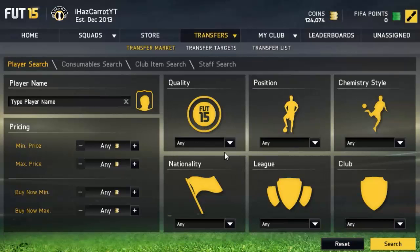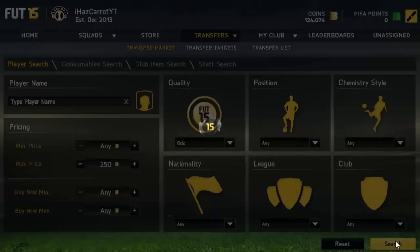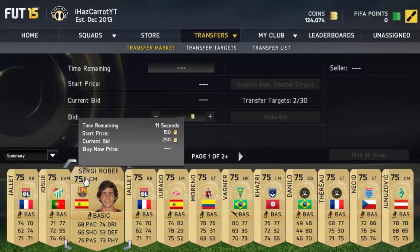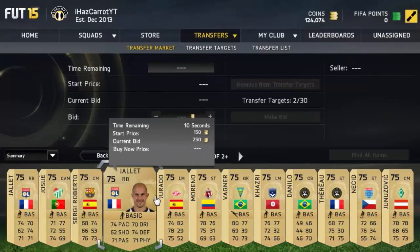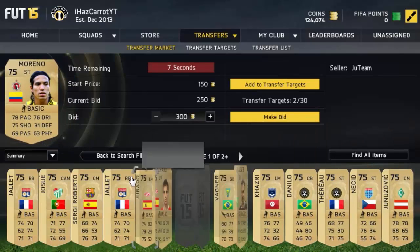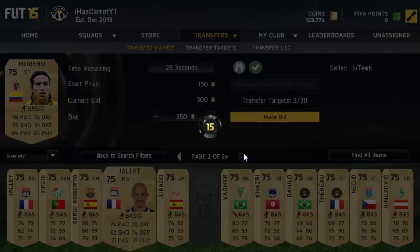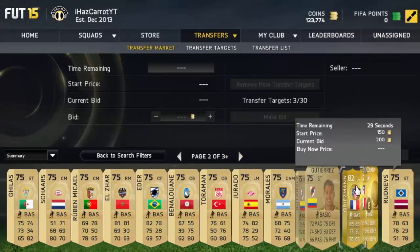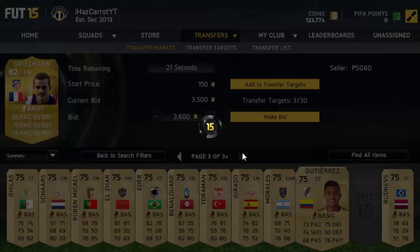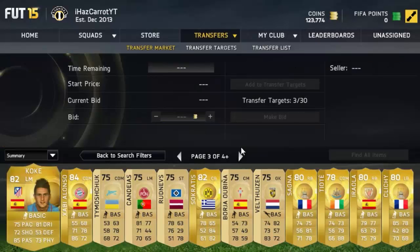The third method is a bit harder to find deals, but you search gold and then 250 — I usually go 250 — and you see all these discard silvers, 75 rated. All you have to do is look along to see if there's a half decent card that looks out of place, put a bid on them. At worst you can discard them for 300 coins, so you're not losing anything. Wow, that's a deal on a Greece card, but I can't pick them up. You can make some really nice profits on players which people don't expect to go for much.